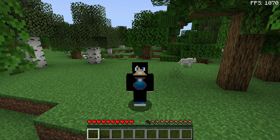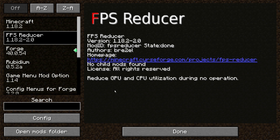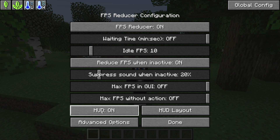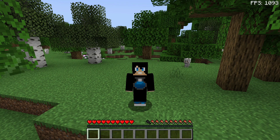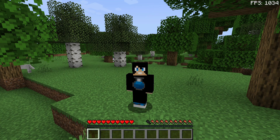If you're wondering what FPS monitoring mod I'm using, it's called FPS Reducer. Enabling the HUD option displays an FPS counter in the top corner showing your current FPS. It works on both Forge and Fabric, so check out the FPS Reducer mod if you want to display your FPS.